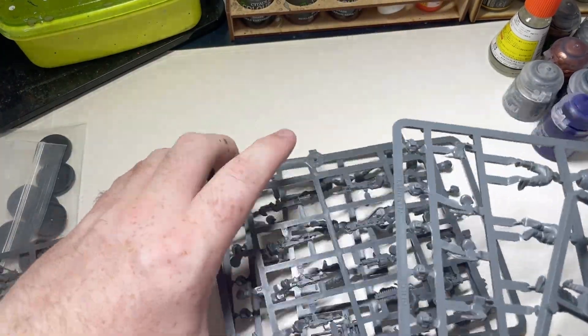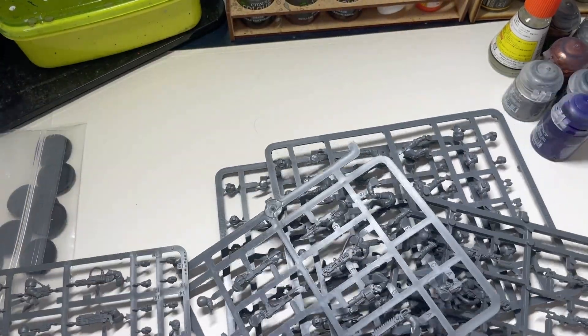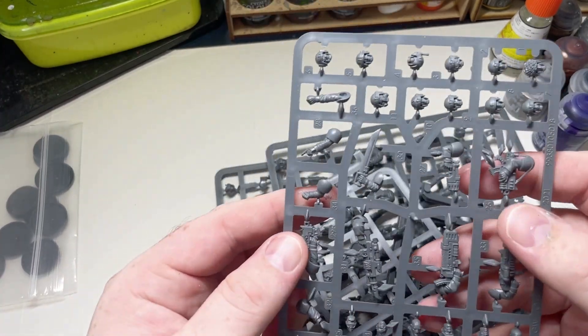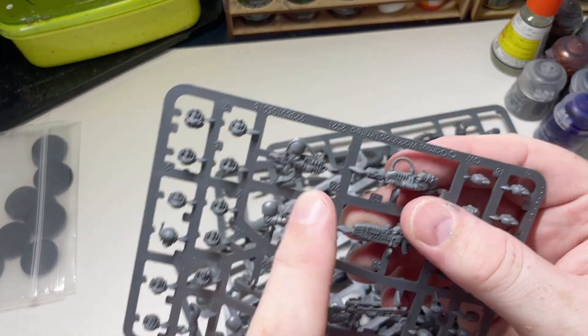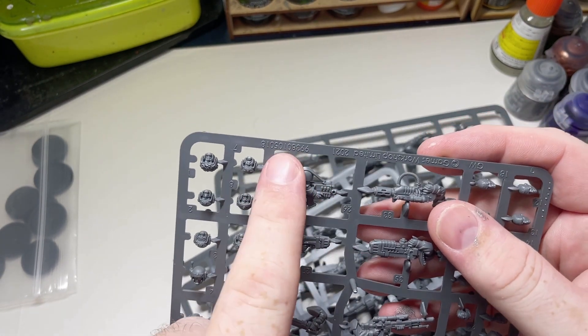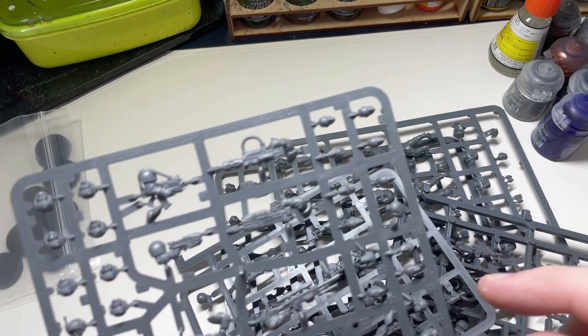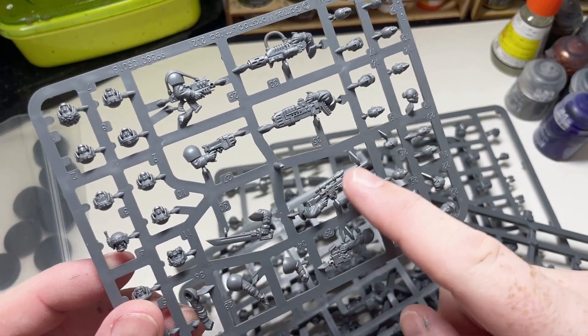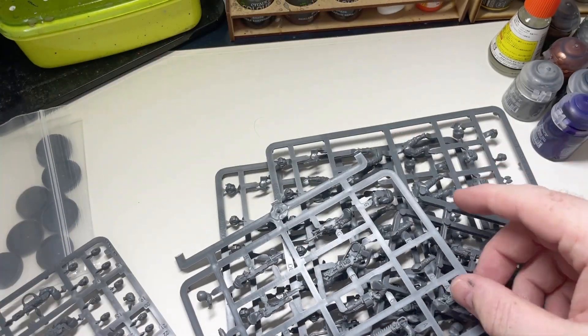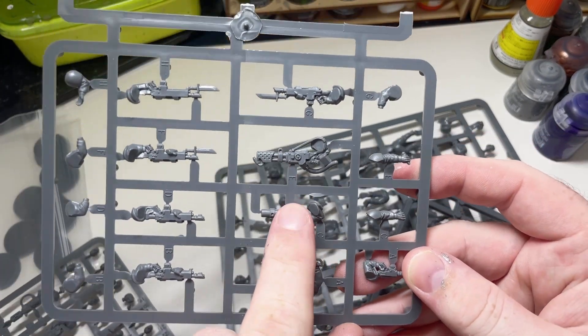I'm sure many of you have seen the guard sprue, but this is the new one that comes with the extra head. We'll look at using some of them. We'll use the Bolt Gun to count as the Heavy Stubber. Maybe give him the Vox Backpack so he stands out, or maybe give that to the leader. I think the Sniper — give that to make the leader stand out. And then the Grenade Launcher is on sprue there.